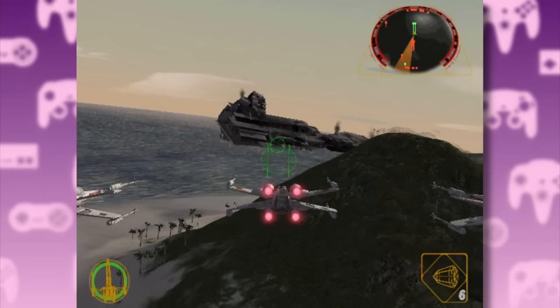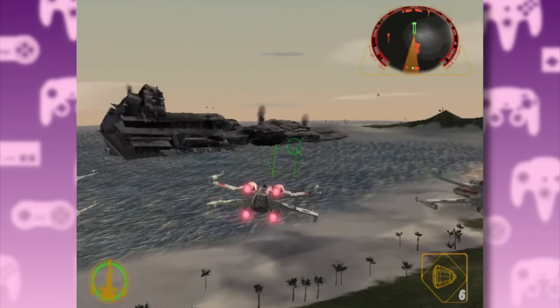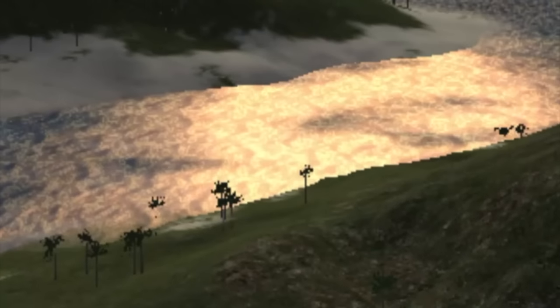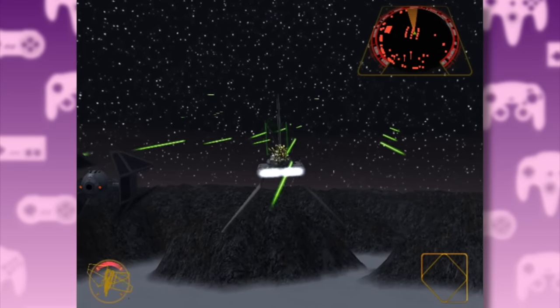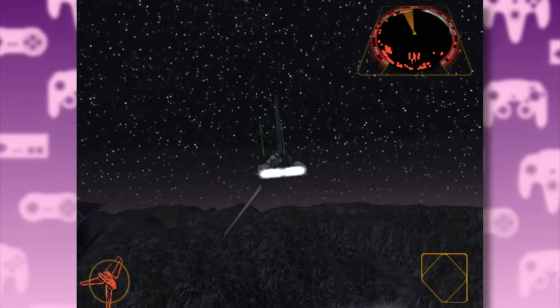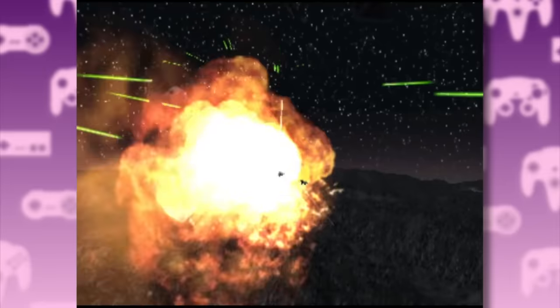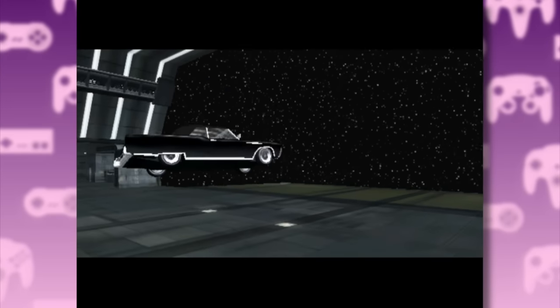Factor 5 were also able to make more detailed environments, like this beach planet with a crashed Star Destroyer — dynamic lighting, cool reflections in the water, palm trees. The developers also tried to make the expanded universe missions tie into the main plot, like this one where you have to steal the shuttle Tydirium from the Imperial Academy. Which means Luke, Han, and Leia will have to sneak onto Endor in this flying Buick instead.